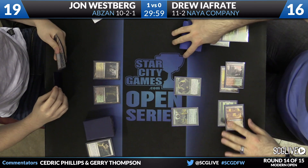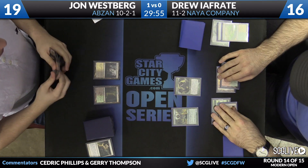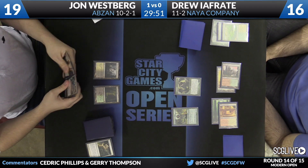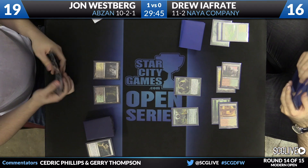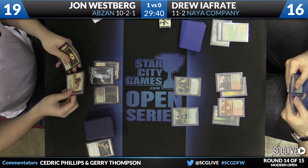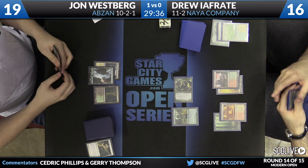Another Tarmogoyf — we'll get our Tarmogoyf die out there to let you know the sizing of that big creature. I believe right now it's a 2/3. Does Westberg have land number three? It looks like he does — basic Forest, and also Stirring Wildwood. He'll just play the Forest and pass the turn back to Ifreddy, who will quickly draw. Here comes Tarmogoyf in for three because of Exalted.